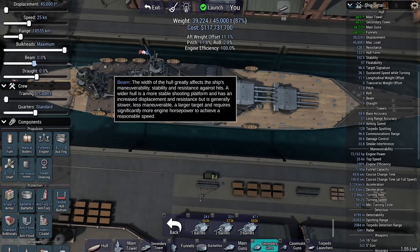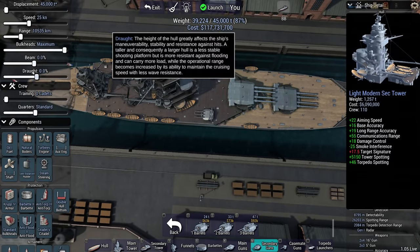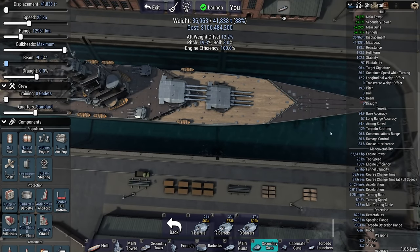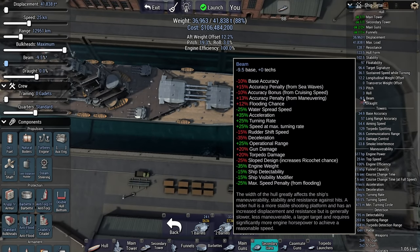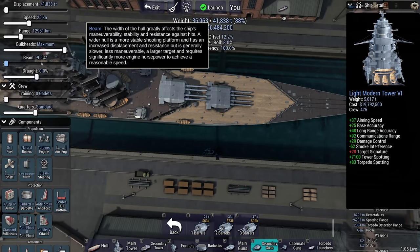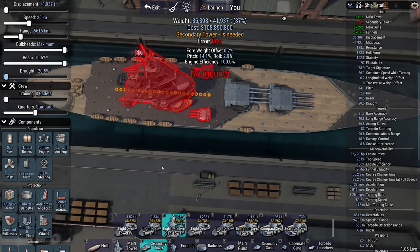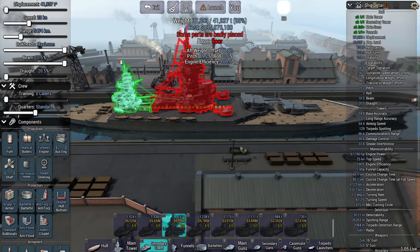I don't need a wide ship, actually. If I reduce the beam, that's going to save me some weight and a bunch of cash, though it does make my base accuracy far lower. If I make it wide, the ship gets too expensive.